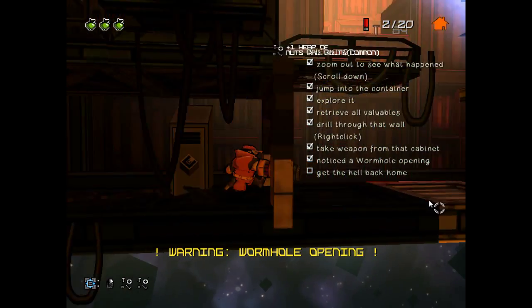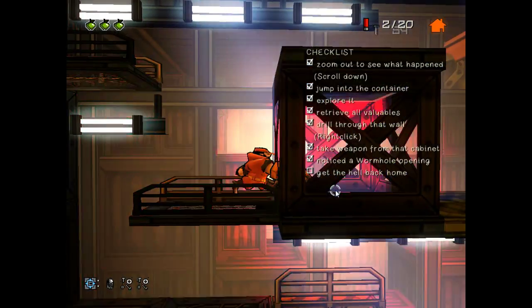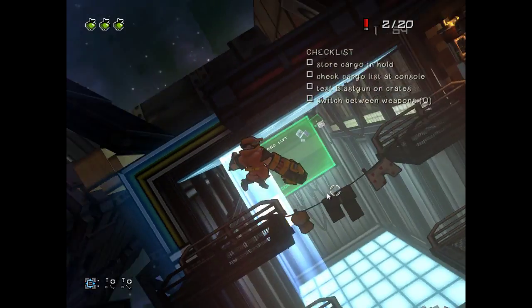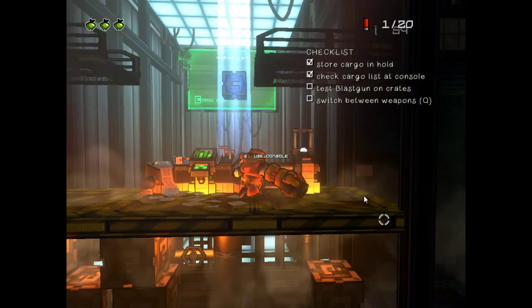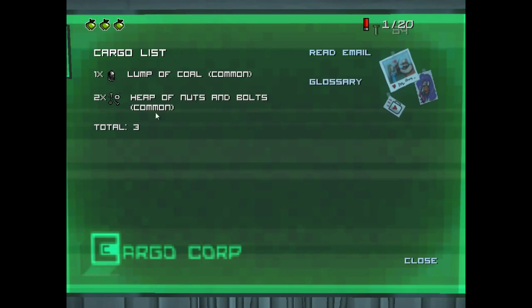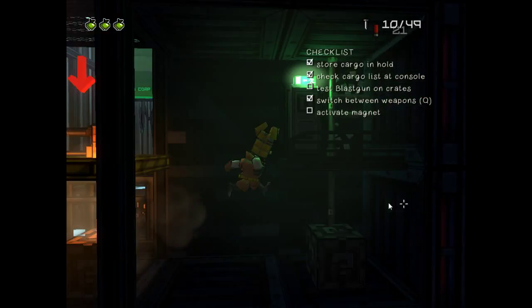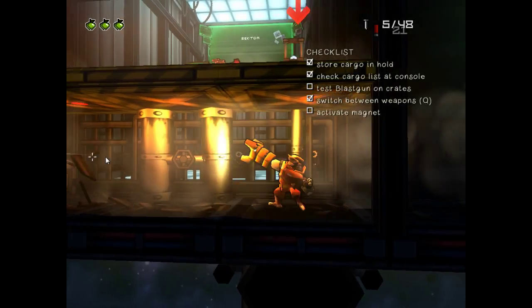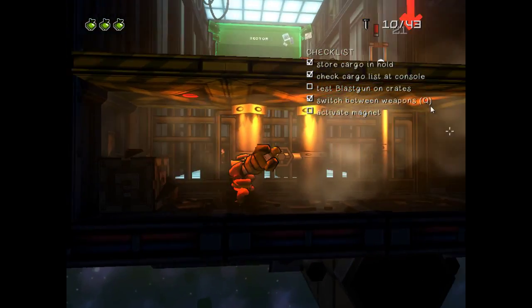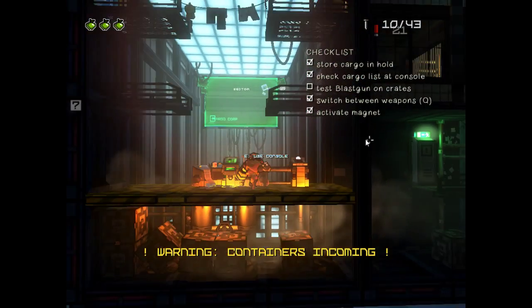Uh oh. Cheezer. Oh, and we made it. Didn't mean to do that. We got one lump of coal, that's nice. Sandy doesn't love us. And two heaps of nuts and bolts, good stuff. Switch between weapons. I actually like the now gun a little bit more, don't know why, but there you go. And we don't have that much ammo for the other gun.